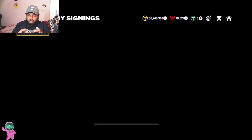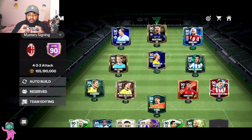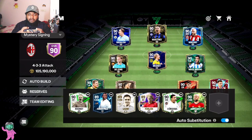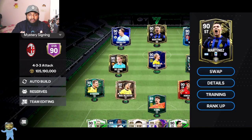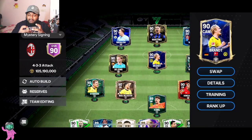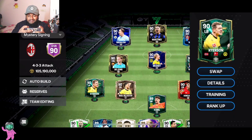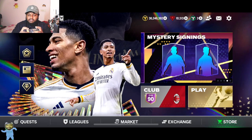Let me show you the team I've built using only mystery signing players — it's a decent squad. I would upgrade Wayne Rooney blindly if needed, upgrade Martinez, upgrade Grealish, upgrade De Jong, upgrade Brands, and upgrade Reyes because those are good cards. The cards we got this week aren't that great, so I wouldn't advise upgrading players like that just yet.